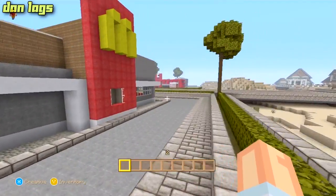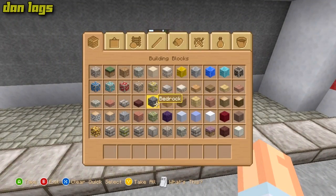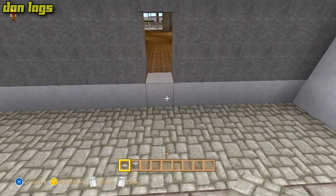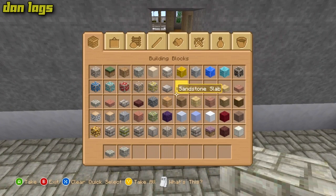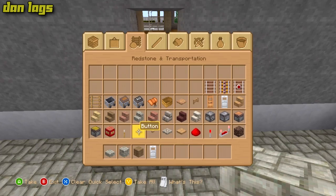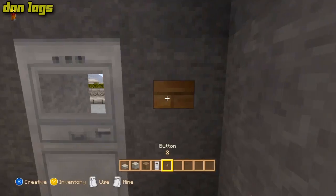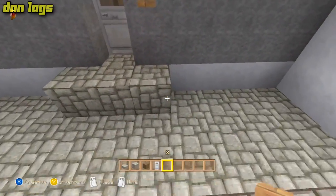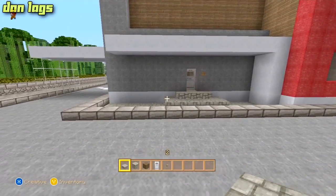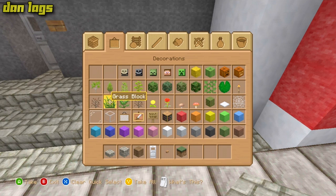So what I'm going to do on this episode is first fix this, then actually do the interior, and then we will be done with this let's build. I'm going to get out an iron door and a button and make it so you can only go through the iron door — that's the employee access from the back, so that's what we're going for there.